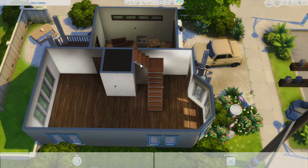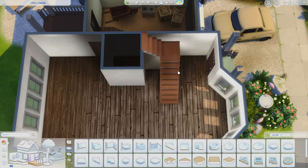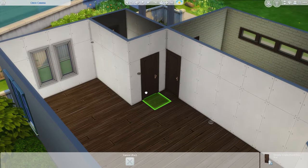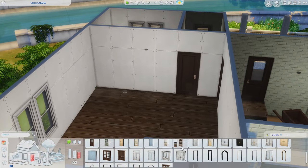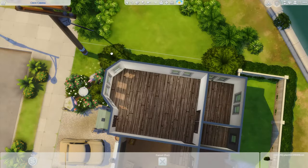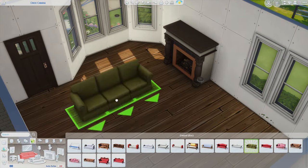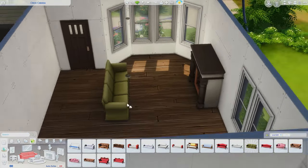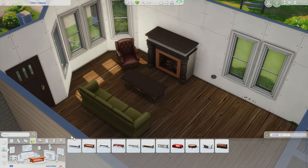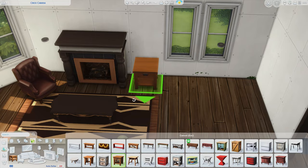I wasn't really sure what to do with the floor plan because of where I placed the garage and the raised platform inside. I made the kitchen quite small, but I think it works for this kind of home. I'd rather there be more living space than a big kitchen, because I can't imagine sims being in the kitchen all that much, especially since there isn't a dedicated dining space in there.